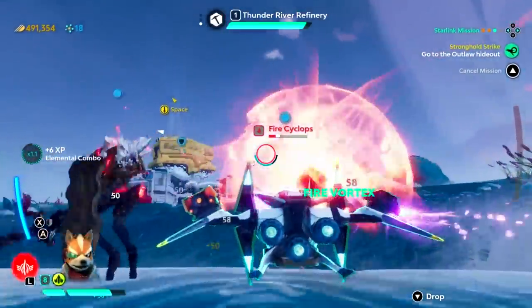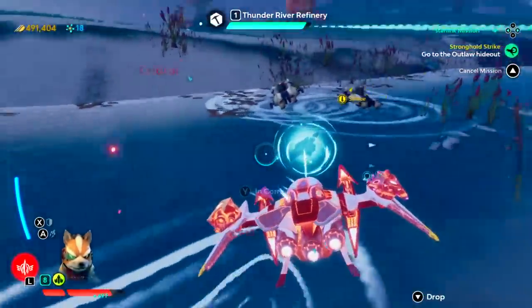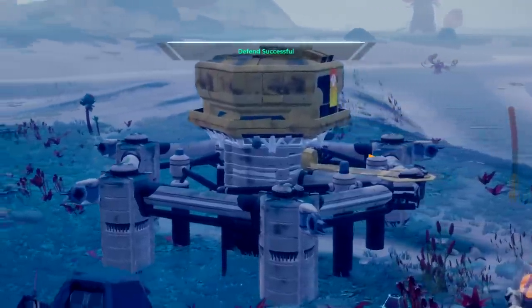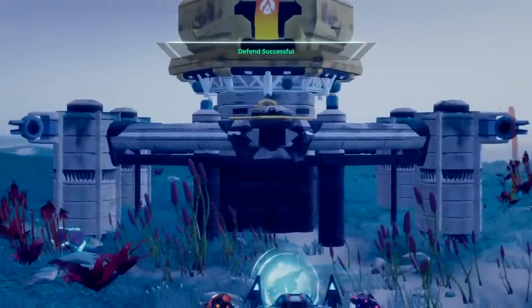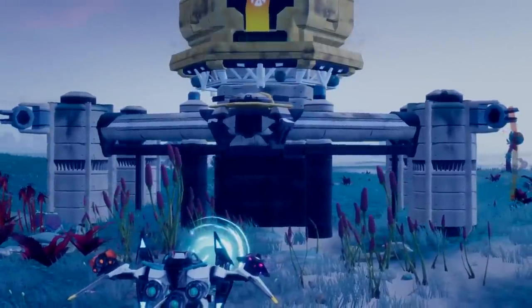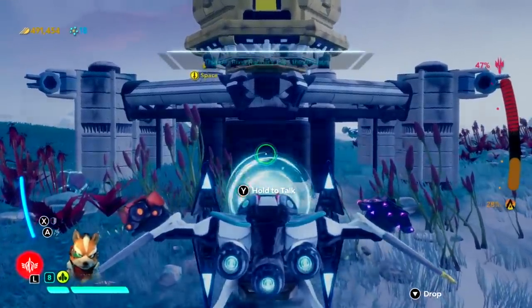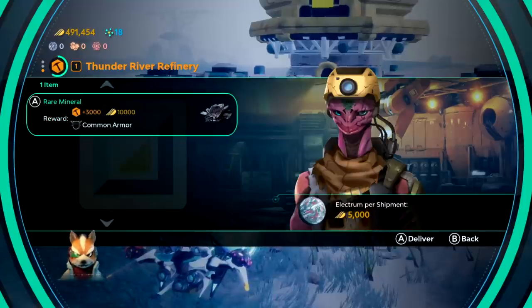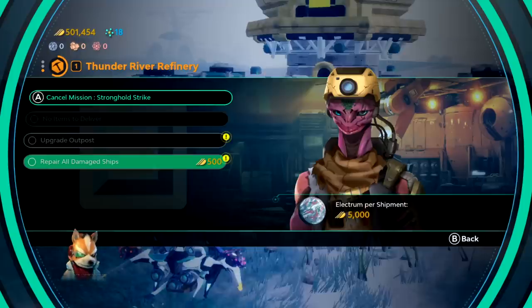This is where the toys-to-life aspect comes in. If you're buying the starter pack on Switch, you'll get a ship and two pilots — namely the Switch-exclusive Arwing and Fox McCloud, which is just a little bit special. The other pilot is Mason Ranner, but you'll also get a copy of the game, two additional weapons, and a special mount for your Joy-Cons that makes the whole thing work. The wings are detachable, so you can mix and match the parts from multiple ships and weapons by simply snapping on each modular part with a tiny little click.